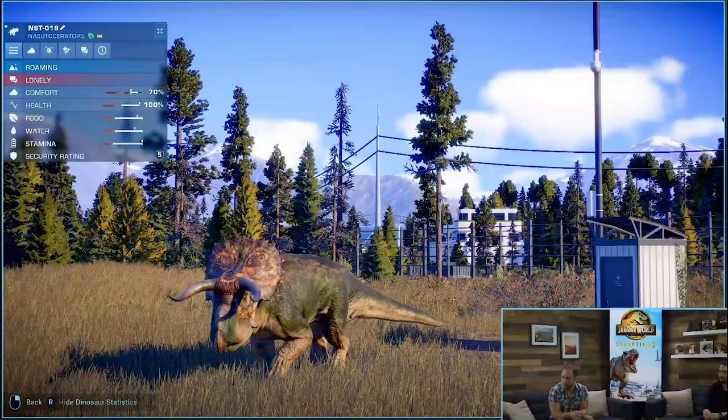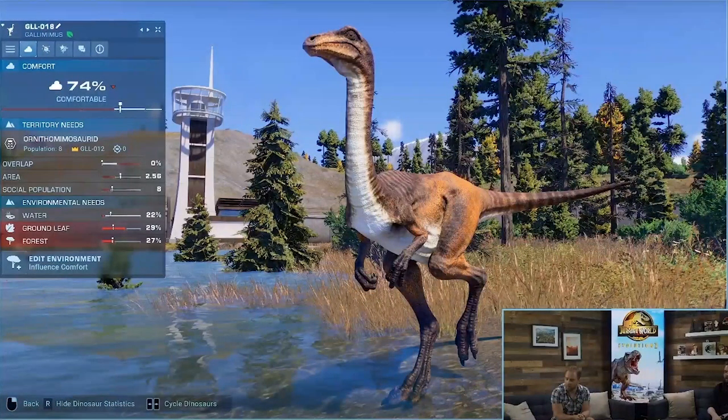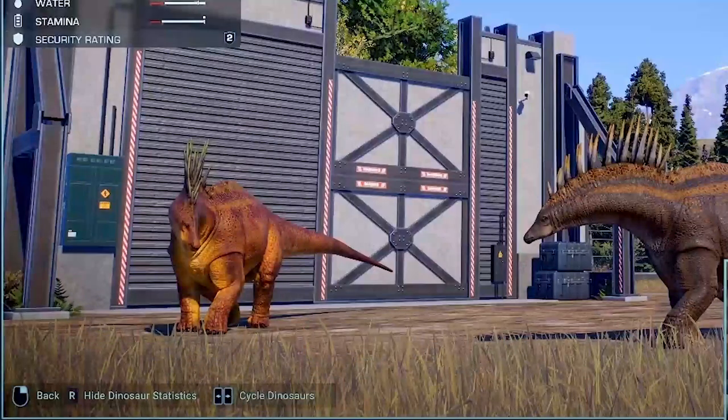From the DevDiary, let's look at the dinosaur statistics UI. It looks very different from the first game. Basically the data requirements and information about dinosaurs are still the same, but in this game it's split into more groups. There are status, dino requirements based on comfort, territory, and environmental needs, then disease status, whether the dino is affected, petting, and genetics info.